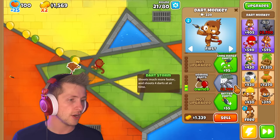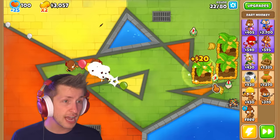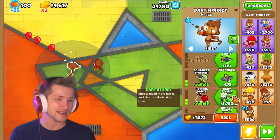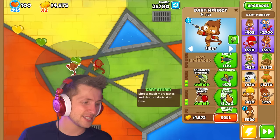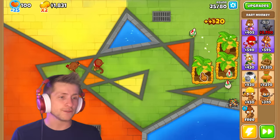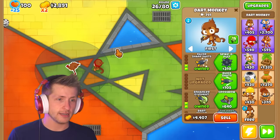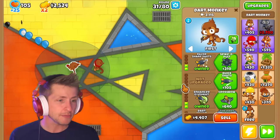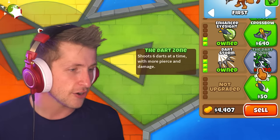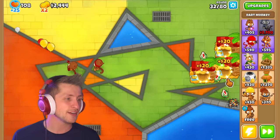Dart Storm is $3,000 — shoots four darts at a time, and shoots much faster. I want it! I'm going to get Long Ranger Enhanced Eyesight, and I want to get Dart Storm. It's $3,000, it's worth it. Look at that — this path is so broken, he just now shoots four darts. He's like a submarine that just shoots four at a time. So basically, with these new paths, the Dart Monkey becomes the strongest tower in the game. Hands down. The Dart Zone shoots six darts at a time with more piercing damage. How is that even legal? It's definitely not — I guess it's modding.